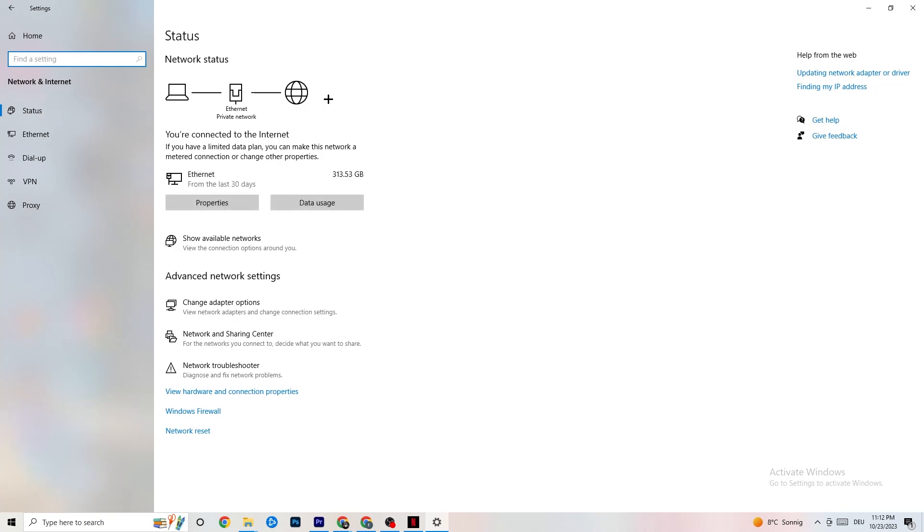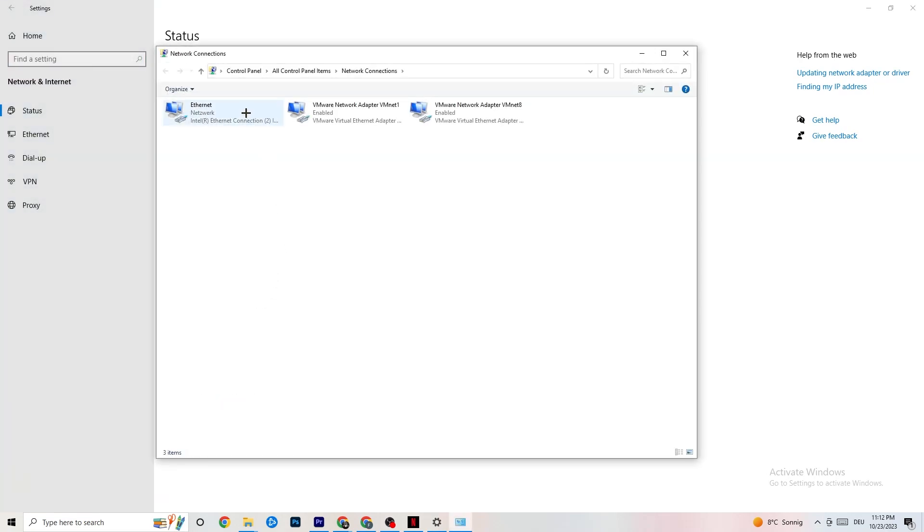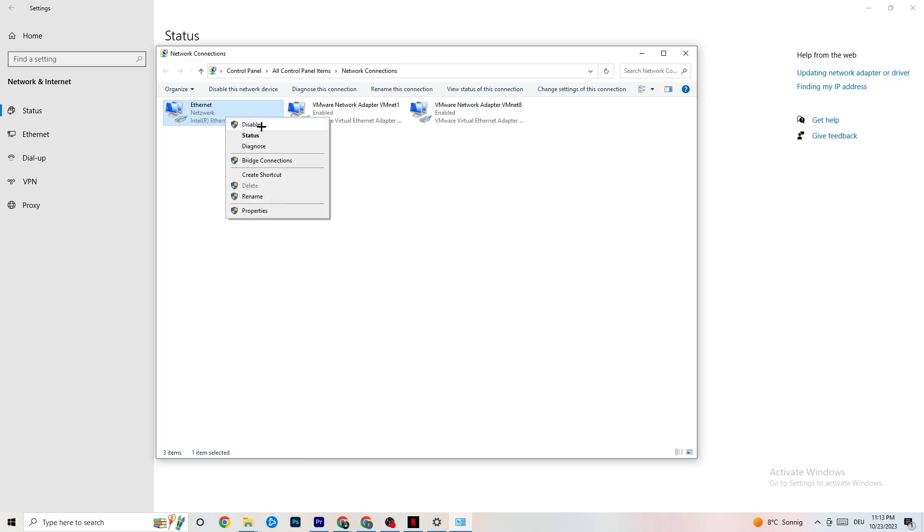As you can see, there's a lot of data in this tab. The first thing I want you to do is click onto Change Adapter Settings. Here you can see which connection you're using — either ethernet or Wi-Fi. Ethernet is cable, Wi-Fi is without cable.